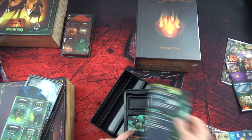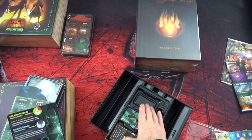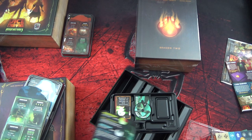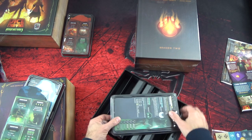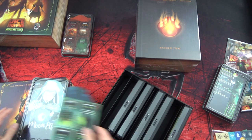Je suppose que l'emplacement dans le plateau c'est pour mettre la figurine, je ne sais pas. Et éventuellement on va peut-être pouvoir jouer avec le plateau pour notre personnage, avec un deck. Ce qui serait une bonne surprise - ça servirait de rangement et de plateau de jeu. C'est cool - c'est bien quand l'ergonomie du jeu et le rangement sont pensés de façon globale.